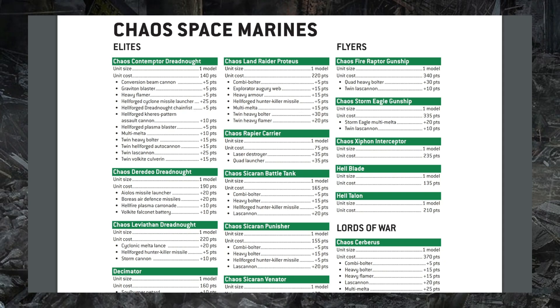The Munitorum Field Manual is the booklet that had all of the points costs for every unit in the game, contained within a kit of books that would tell you how to play that season of 40K. Instead, this time around we're getting the points cost document as a PDF available for free online to everyone. This is super awesome because not only does it reduce the cost of the new Chapter Approved set, but also means you don't have a book that may be superseded by subsequent releases or errata very shortly after release.